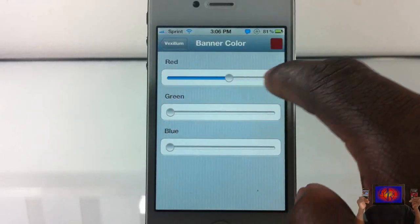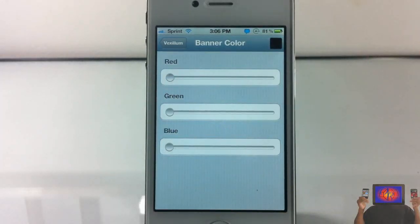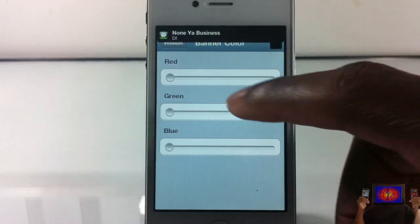I'm just going to change it to black — let's see how black looks. And there you guys see the notification center banner is black and my font is white. That's basically what it allows you to do.